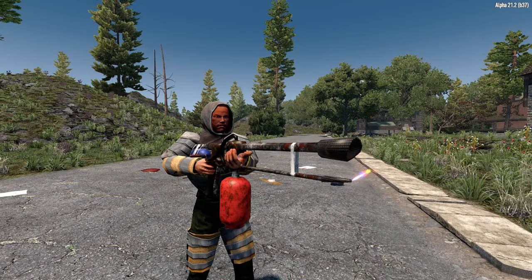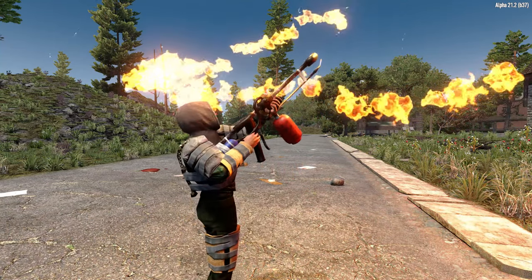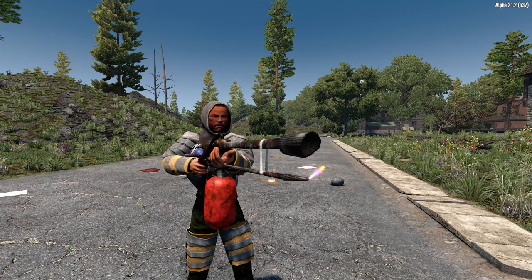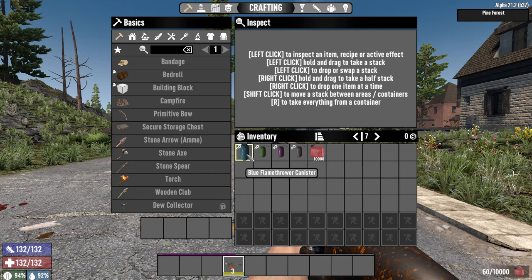The first weapon mod I'm going to recommend is the Telrix Flamethrower mod, because who doesn't want a flamethrower? I've been asking for them to put one in the game forever. Add this with the spreadable fire mod and you can just sit back and watch the world burn. All the links for all these mods will be in the video description down below.